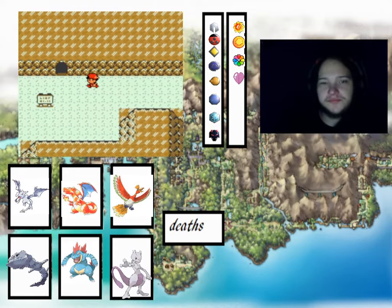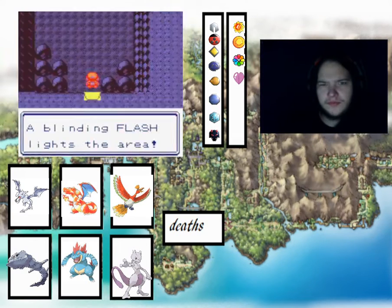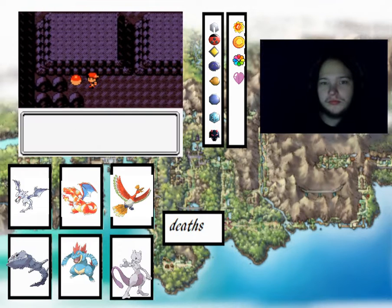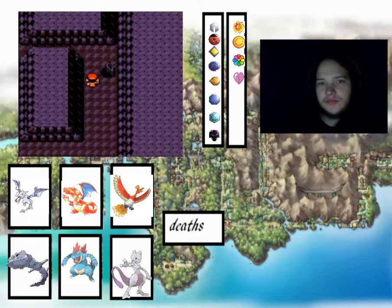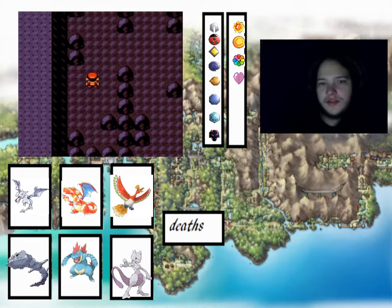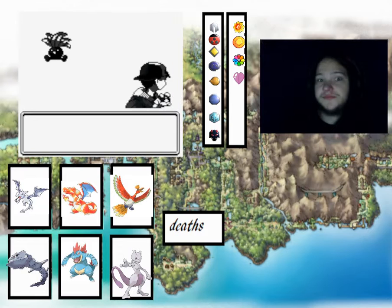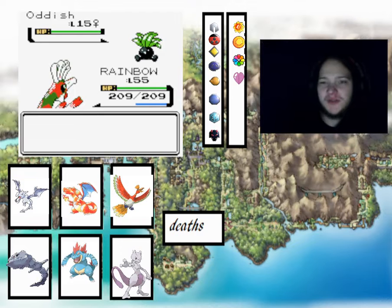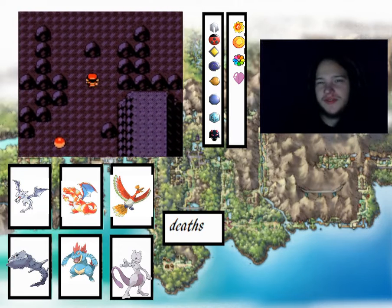We need to get through Rock Tunnel. I just need to make sure we go the right way. There we go - I think our encounter is Oddish. I wouldn't run away from Oddish. Leaf Stone - don't think we have anything that we can evolve with a Leaf Stone.